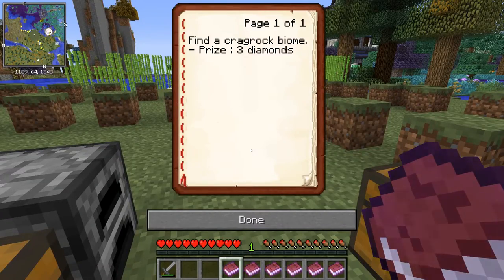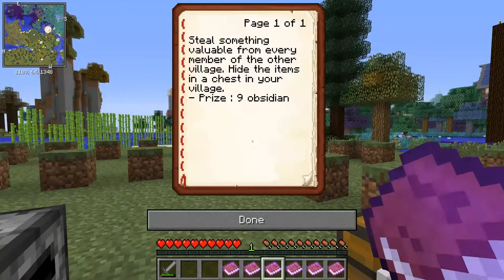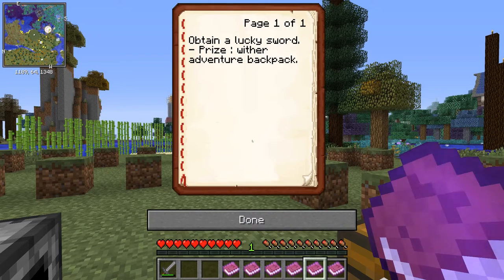We've got find a crag rock biome. Prank a friend without them knowing — I think I know what I'm going to do for this one, but you'll just have to wait until the episode when I do that. Obsidian — steal something valuable from every member of the other village and hide the items in a chest in your village. Collect three adventure backpacks — I've no idea what an adventure backpack is, but I've got to get three of them. And I get a non-hostile spawn egg of my choosing.